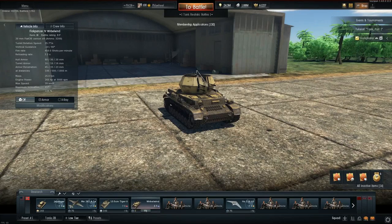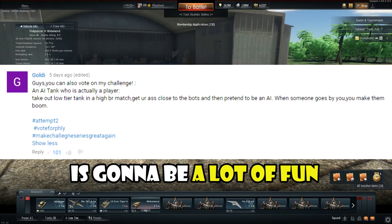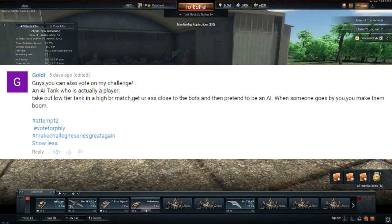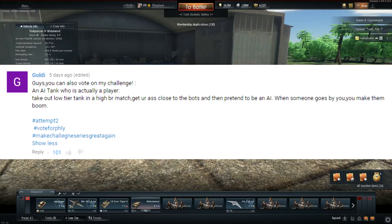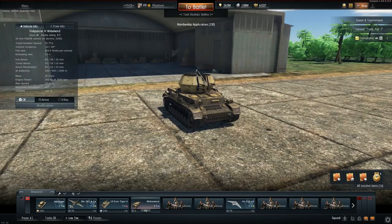Hey guys, Fly here, welcome back to the channel. Today we have a special request — I haven't done a challenge video in a while. We have Goldie today. He says: 'An AI tank — who is actually a player — take out a low tier tank in a high BR match, get close to the bots, then proceed to be an AI. When someone goes by you, make them boom.'